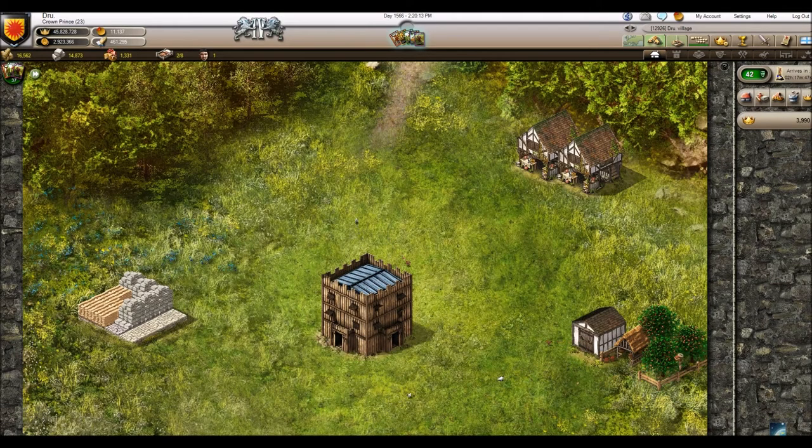That's about it for trading. The biggest problem I've seen in villages I've captured or that people have shown me is that they put markets in very obtrusive places — right against the village hall because they think it needs to be next to it, or up in a corner where a cathedral could go. Just try to keep them off to the side somewhere. They're pretty small, pretty stackable, and easy to just put in their own corner.